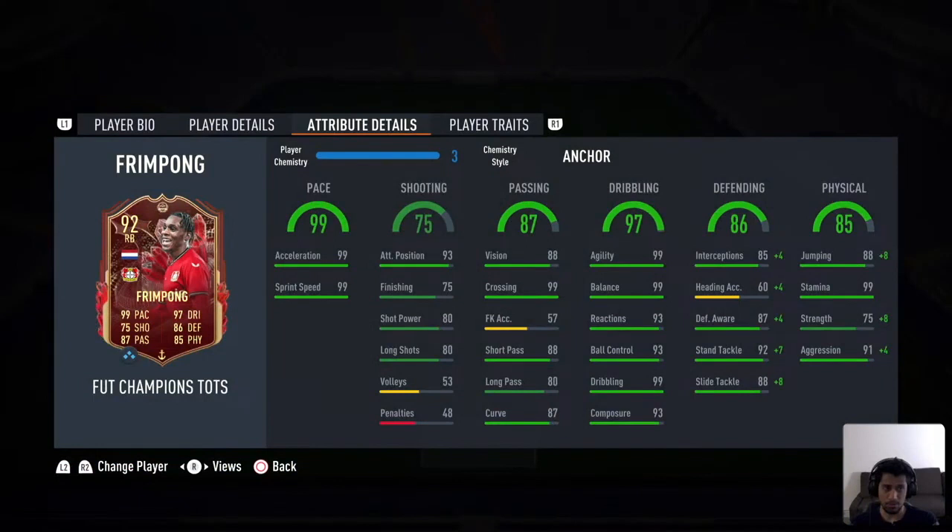We are comparing him with the Frimpong card now. He has 99 acceleration and 99 sprint speed by default, so I'm expecting a lot from this card. Very good passing stats, crossing is amazing, the dribbling looks absolutely nuts, and the defense looks okay — with an anchor it's around 90. Heading will be a problem because he's a short player, 5'7". It's 4-star 4-star versus 3-star 3-star for James. The physicals look okay, stamina and aggression look absolutely fantastic, jumping is very nice, strength is okay with the anchor.